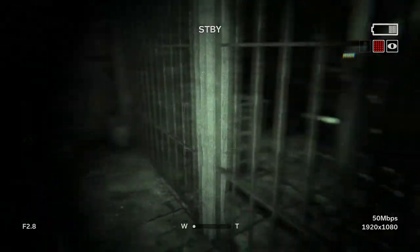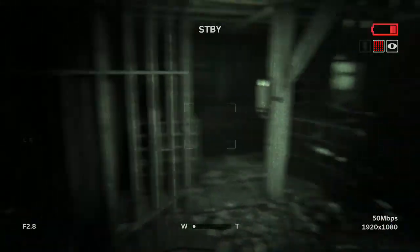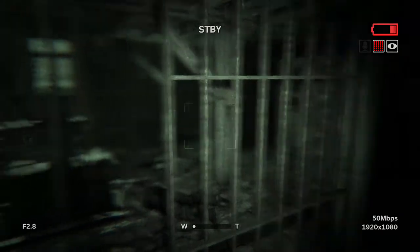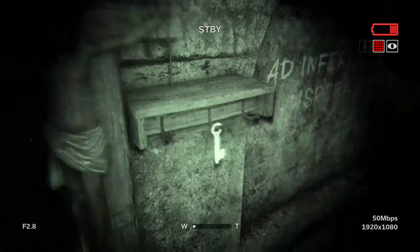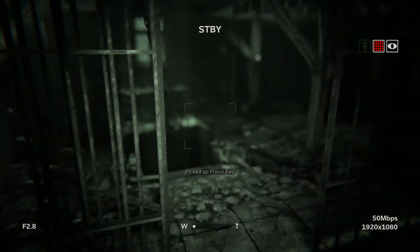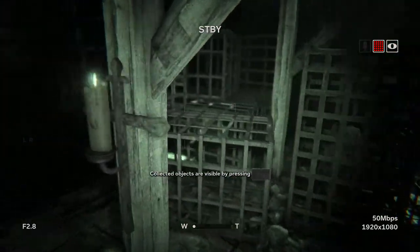And here it is, right next to the Jesus. It's actually called the prison key, and if you turn off your camera it's actually quite a bit easier to spot — a lot of you may miss it. It's kind of funny how sometimes when you have less light things are easier to see in this game. Pick up the prison key, and I'm going to show you where to use it.